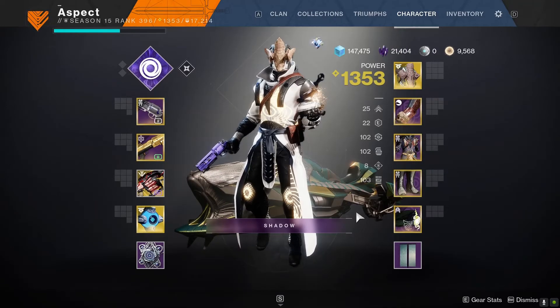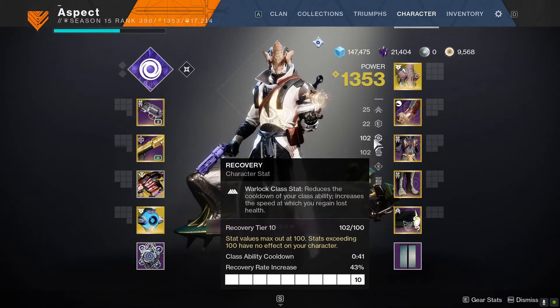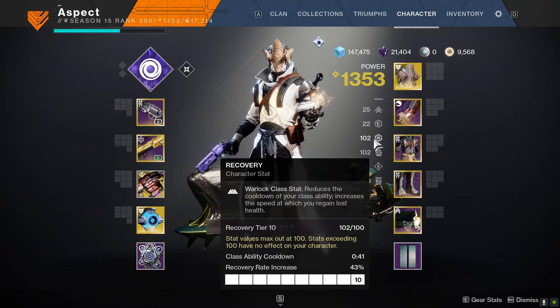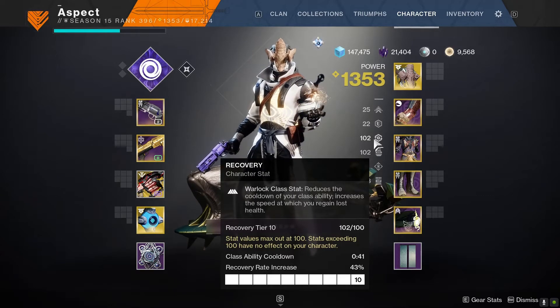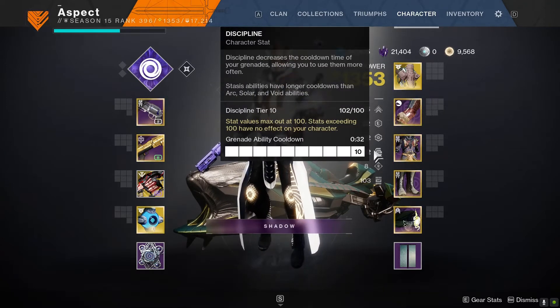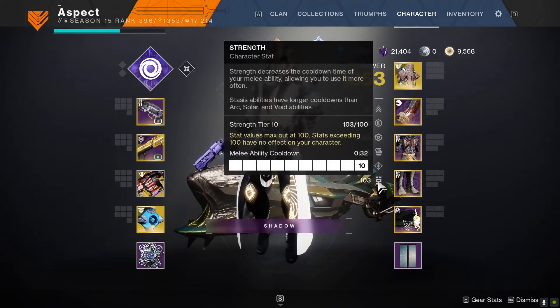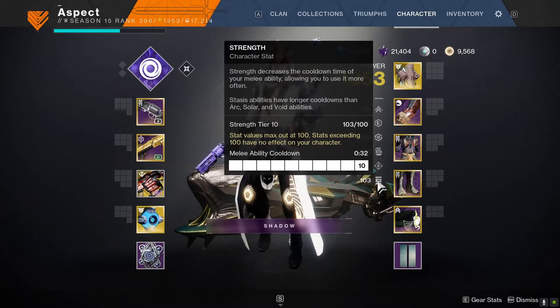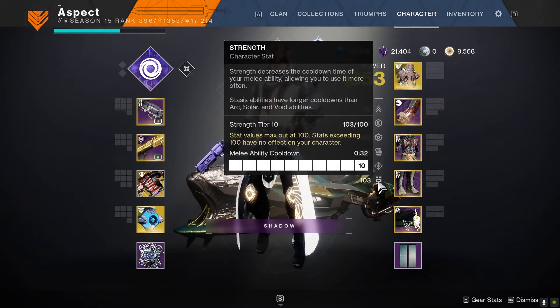I also have Radiant Light just for the stats because I am running triple 100. We're using Recovery for Rifts and just to be more able to survive. We have Devour but Recovery is always a brilliant stat. Then we have Discipline to help with grenades and using Devour, and Melee for using Devour on top of that. So we basically have all of our panic Devour options and more survivability.